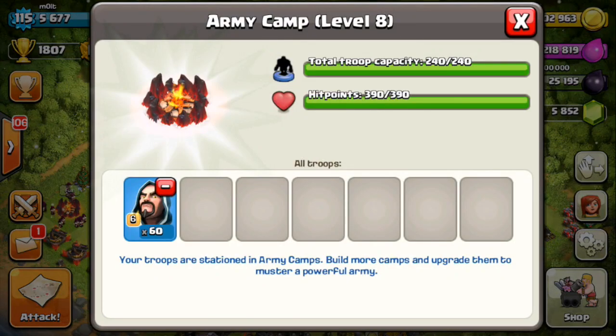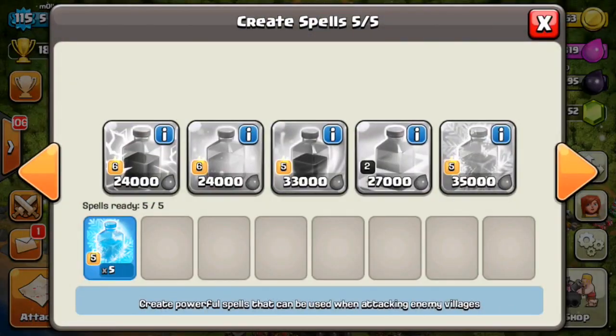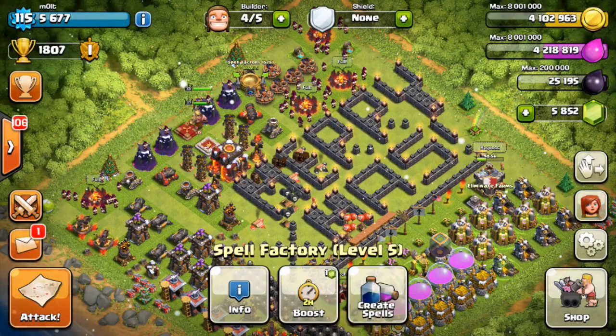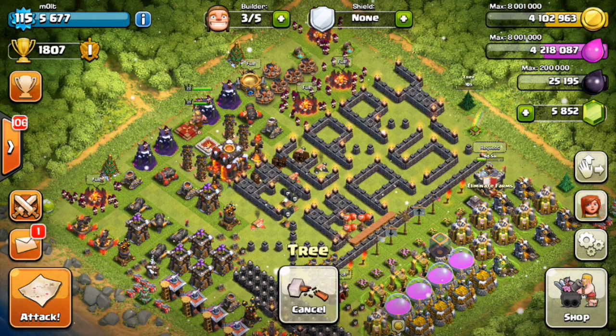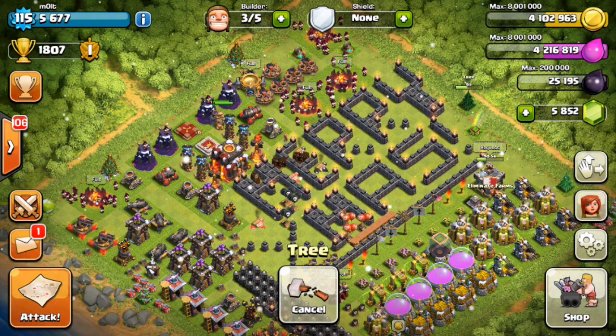You can see his little cloak and whatnot, so we've got 60 max level wizards, and then over in our spell factory for the Christmas season we have got some freeze spells, because it is frozen during this holiday season. I hope that you guys are having a great Christmas so far and got some awesome presents.